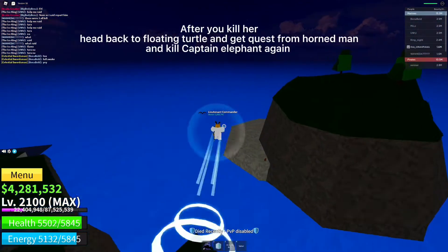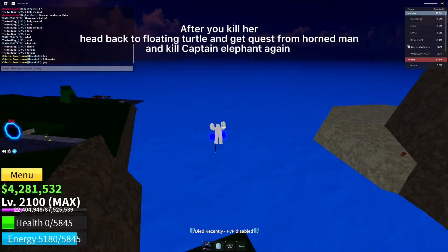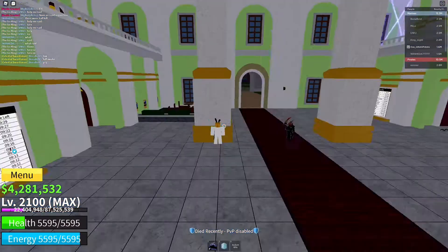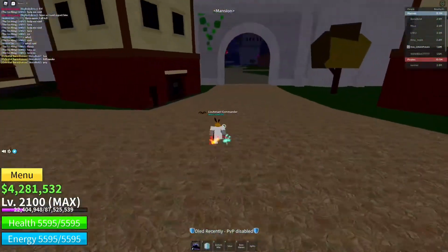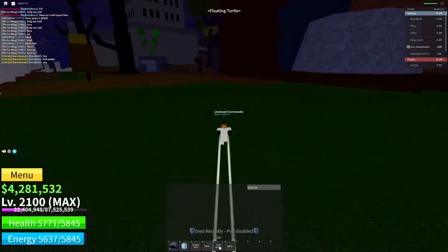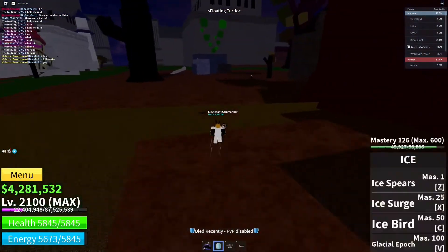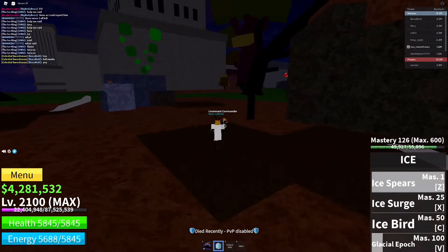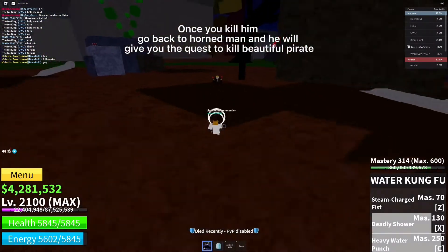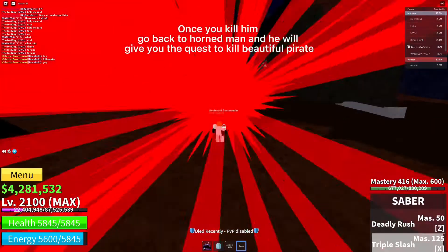After you kill her, head back to Floating Turtle and get the quest from Horn Man and kill Captain Elephant again. Once you kill him, go back to Horn Man and he will give you the quest to kill Beautiful Pirate.